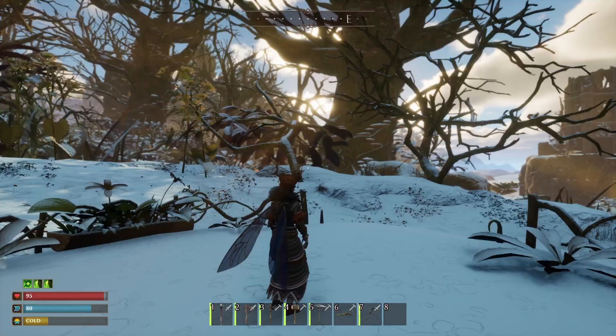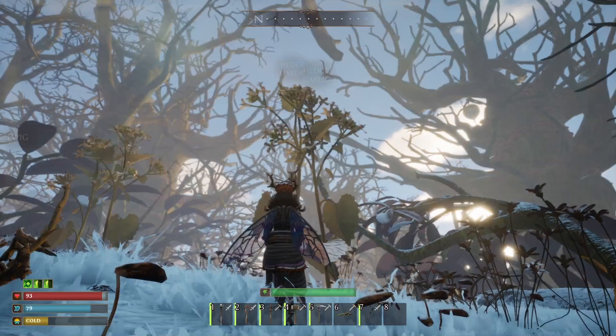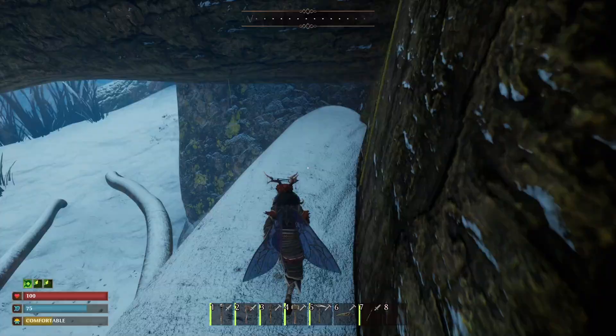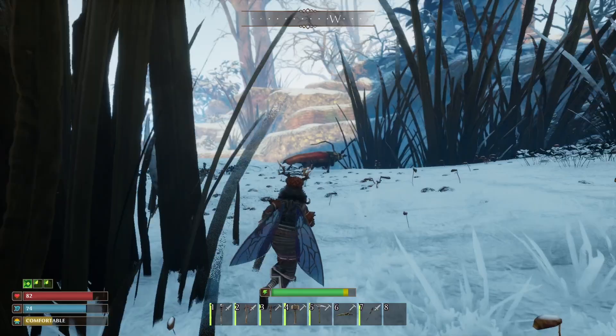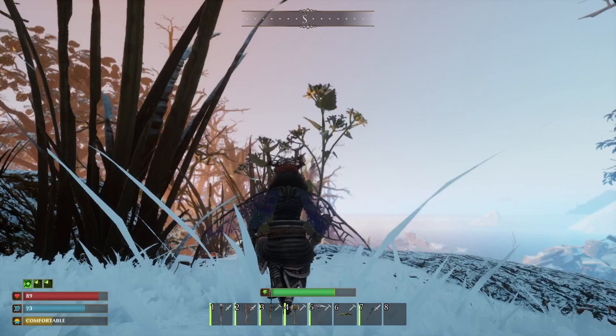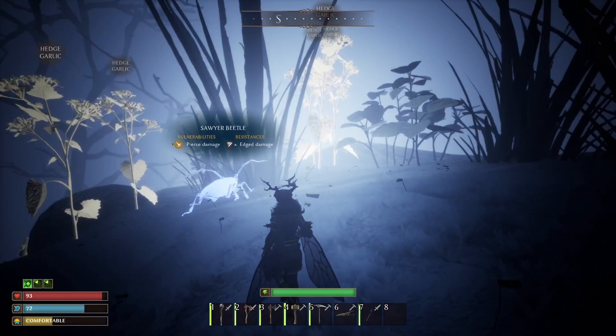I'm going to show you the best place to farm all of this. I'm over here at one of the most fantastic trees to put your base at. The reason for this is there is everything we need here for the cauldron stage food-wise. You can see right here we have a bunch of hedge garlic — that's where you get the garlic leaf. Once we get to the bottom of this vine and jump down, right off the bat we have a bunch of beetles. As we come down and around, there's more hedge garlic as well as more beetles. There's nothing but beetles and garlic around here as far as the eye can see.